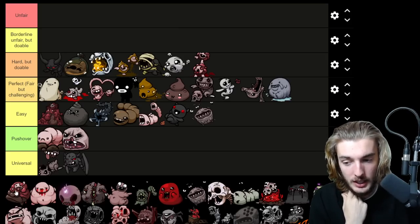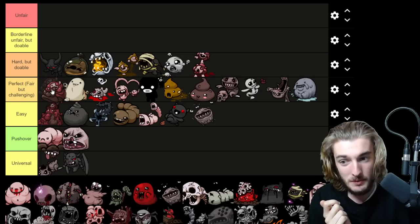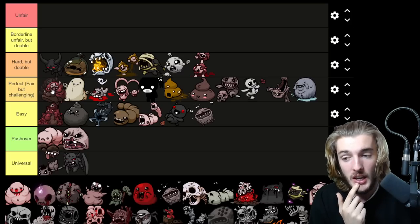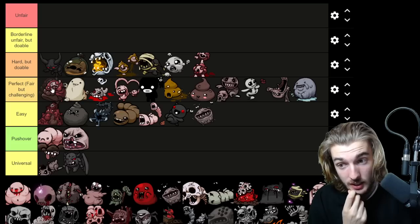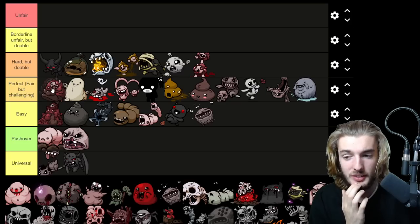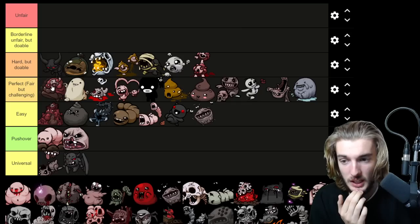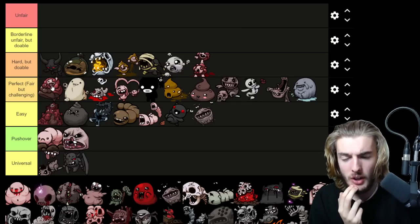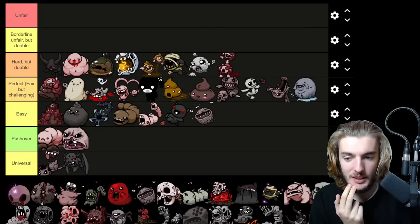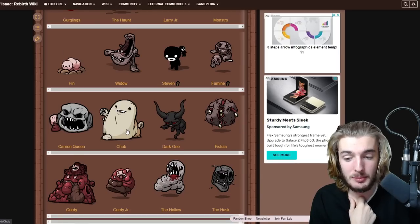Gerty Jr. — her champion variants suck and there are times she immediately charges you down which can really hurt. But if you just bait her to go sideways, she bounces around the walls for so long that you can't really get hit unless you're being careless. She's Fair, on the harder side but still fair. Mega Fatty — I hope you perish. He has 600 base HP which is enormous — 200 more than the Dark One, whom I already consider tanky. He goes and slams down on me more than I'd like to admit. Hard but Doable, but that HP count is what kills it for me.